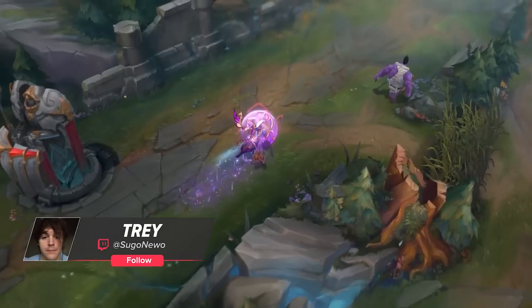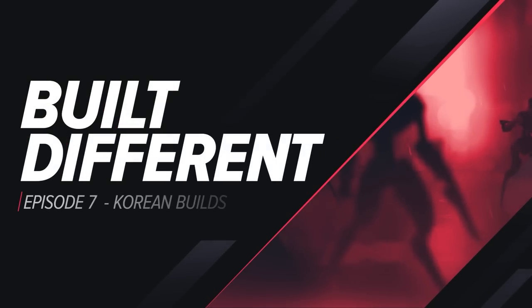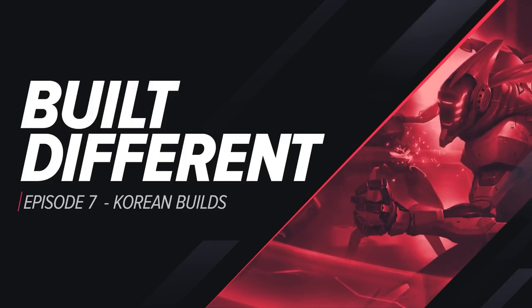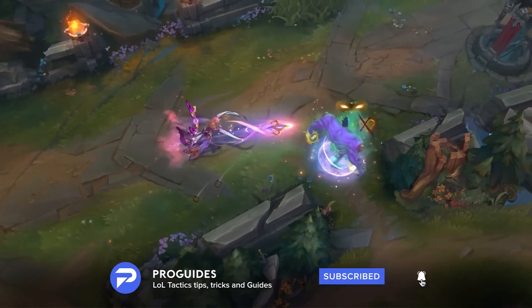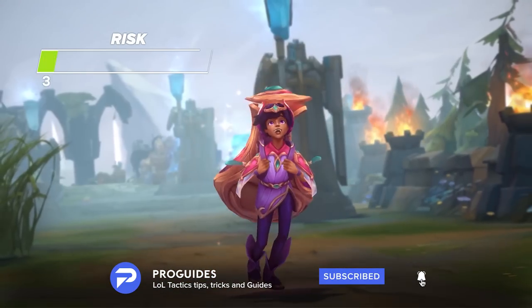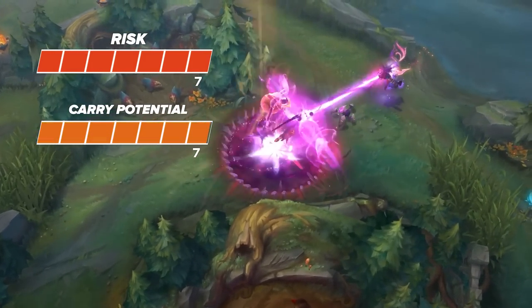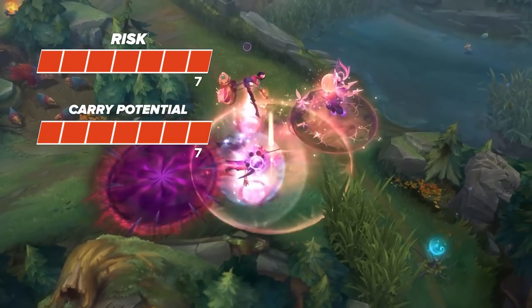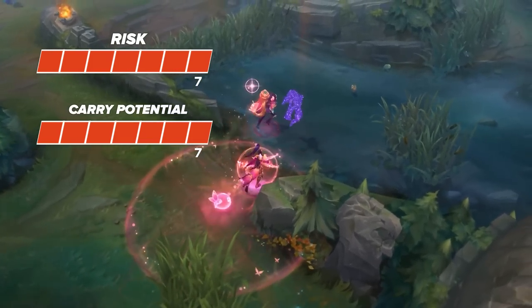What's going on summoners, my name is Trey. Today we're going to be diving into Episode 7 of our Built Difference series. In case you're not familiar with it, we use the series to break down powerful Karina builds with a fun minigame on the side. Be sure to stay tuned so you don't miss out. On your left you'll see two bars with one indicating risk and the other carry potential. These are color coordinated to help you figure out how useful yet difficult the builds are. Let's not waste any more time and dive right into the video.